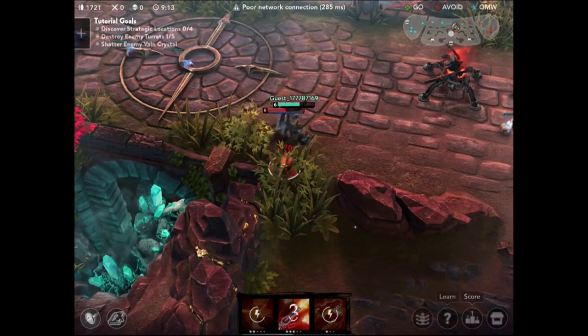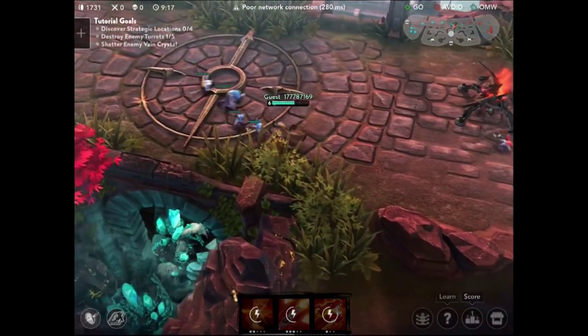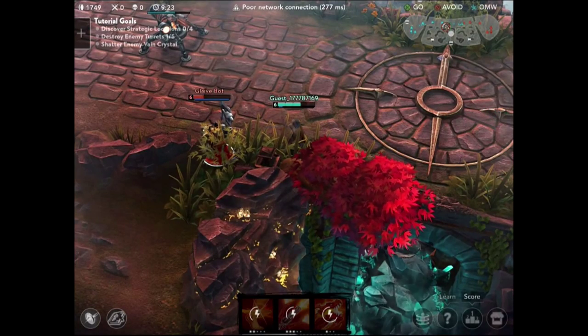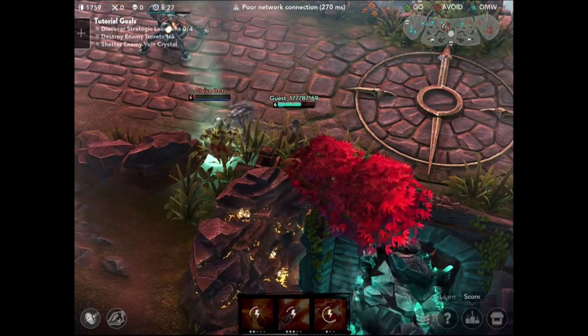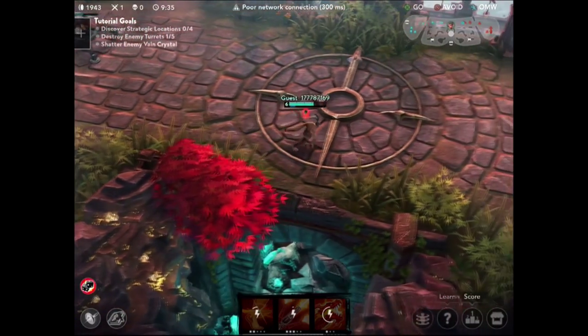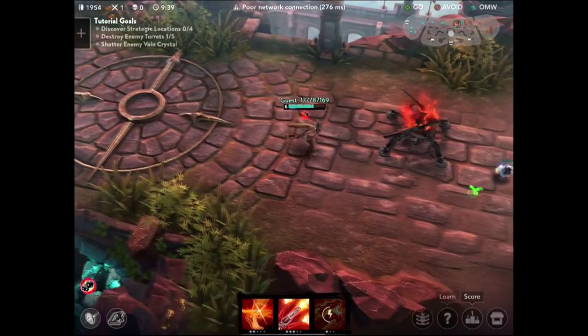He gets caught out and I chase him back toward my turret. I got a really nice flank on him and he doesn't have the damage to take me on right now. Plus this is the tutorial so he runs away no matter what. We chase him right into my turret — at this point he can't really escape or he'll get shot. He tries to back but we take him out pretty easily, picking up 170 gold.